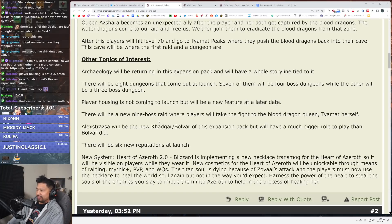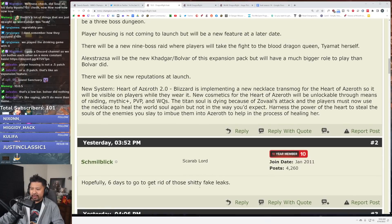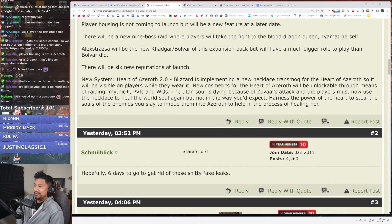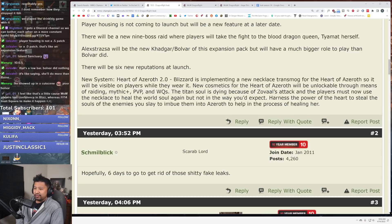There will be six new reputations at launch. New system: Heart of Azeroth 2.0. Blizzard is implementing a new necklace transmog for the Heart of Azeroth so it will be visible on players while they wear it. Oh, I will turn that off immediately. New cosmetics for the Heart of Azeroth will be unlockable through Mythic Plus, PvP, and World Quests.